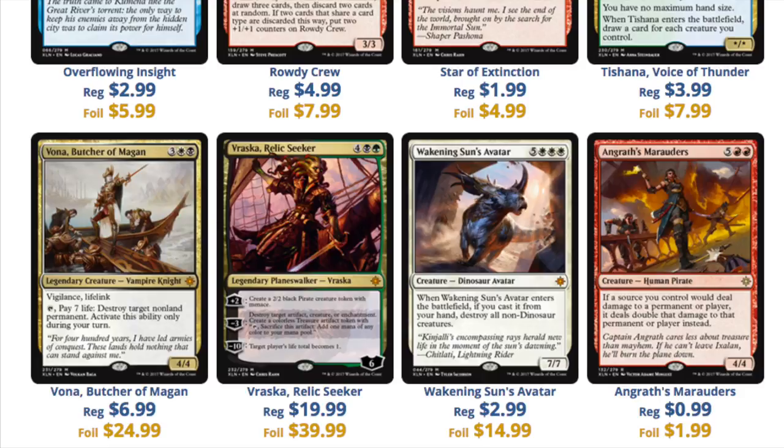The Butcher is $7 and $25 as a foil — again that's a multiplier you typically don't see, that's a 300-plus multiplier. Vraska at $20 is too much; she's not worth $20. If anything this tells me you should be playing Chandra. The Chandra that's not rotating out is very, very good compared to these other Planeswalkers.